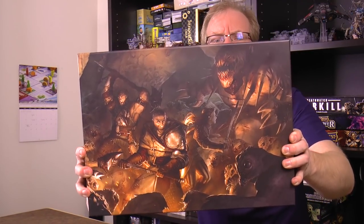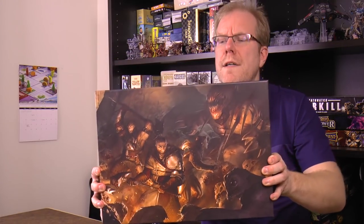Welcome to Drive-Thru Review 646. Today we're going to talk about Claustrophobia 1643 — you wouldn't be able to tell that from the box cover because there's no words on it, although there are words on the side. This is a new edition that came out about 9 or 10 years after the original. Claustrophobia is one of my all-time favorite games — I never did a review of it, but I talked about it quite a bit in my top 100 videos.